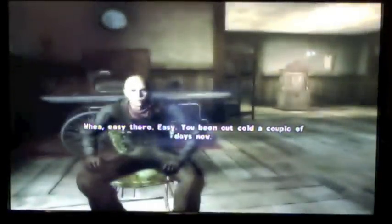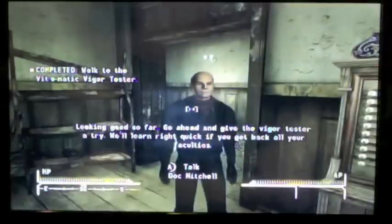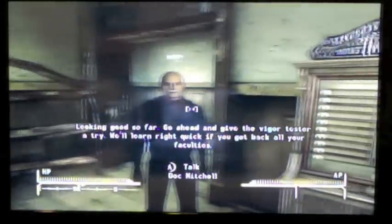The first thing you're going to notice is that you're in a bed. This is the part where you get to name your character and change how your character looks. I'm not going to cover that because it's pretty self-explanatory, so I'm going to skip to the next part. Now you need to make your way over to the Vit-o-Matic Vigor Tester, which is essentially like the SPECIAL book when you're a baby in Fallout 3.